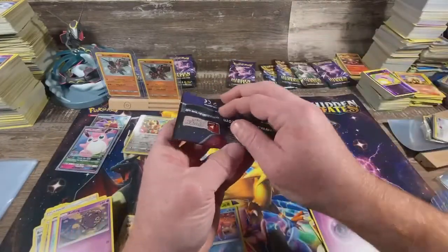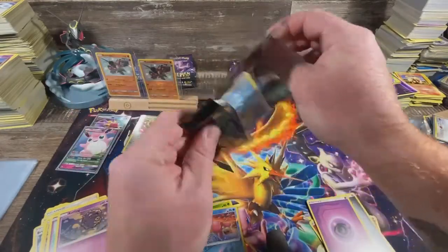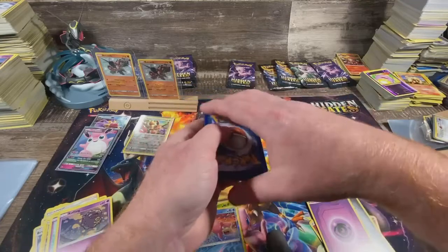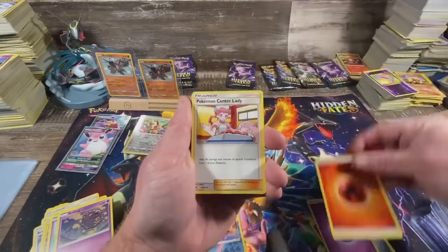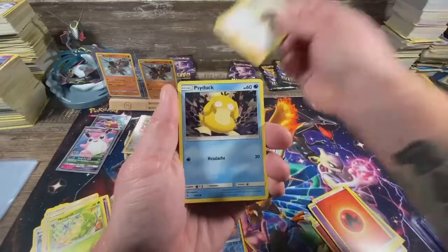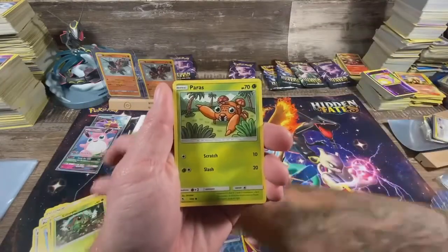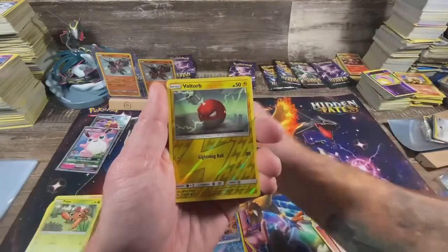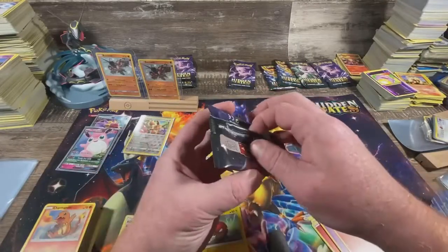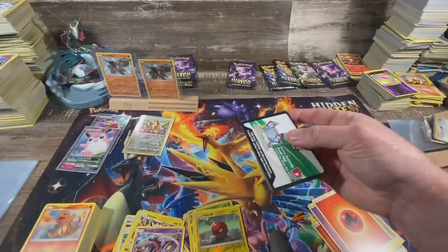So far we've had two shinies, both the same one. Let's see if we can get a fourth shiny. Energy, Pokemon Center Lady, Metapod, Sabrina's Suggestion, Psyduck, Ekans, Caterpie, Paris, Charmander, reverse Voltorb, and Arbok. You win the tiebreaker with the reverse Eevee.